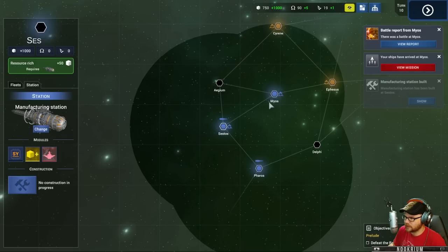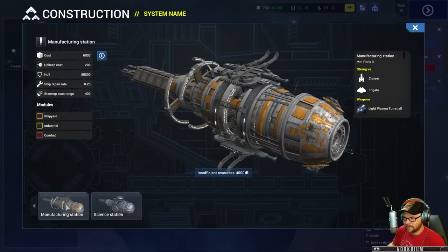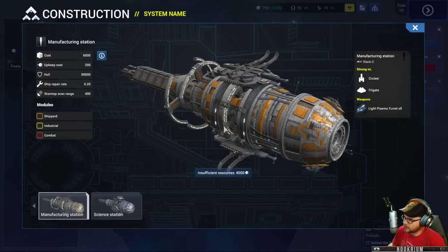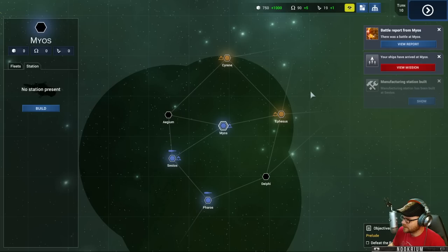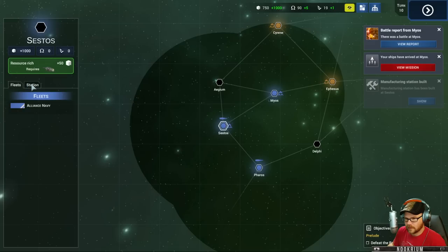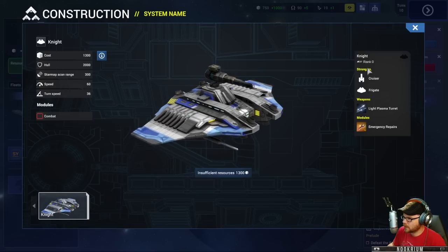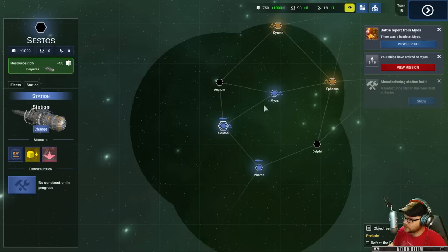The sector is yours commander - deal with those raiders once and for all. Raiders - I hate raiders. Let's go build a manufacturing station here - I don't have enough money for that, never mind. What can we make? We can just make knights right now. Let's just make some more knights and go kill some things.